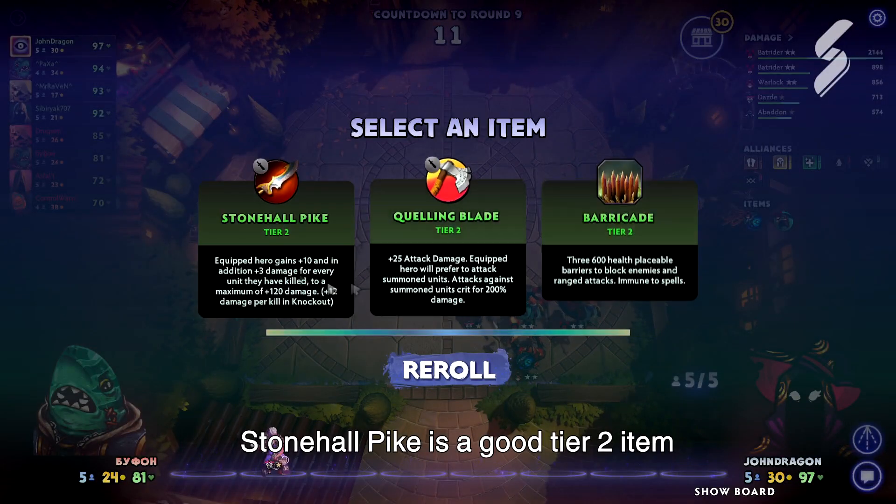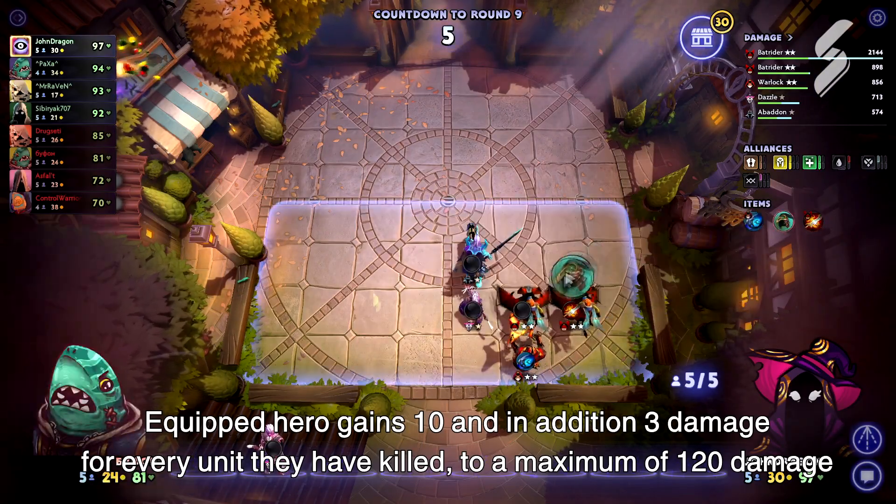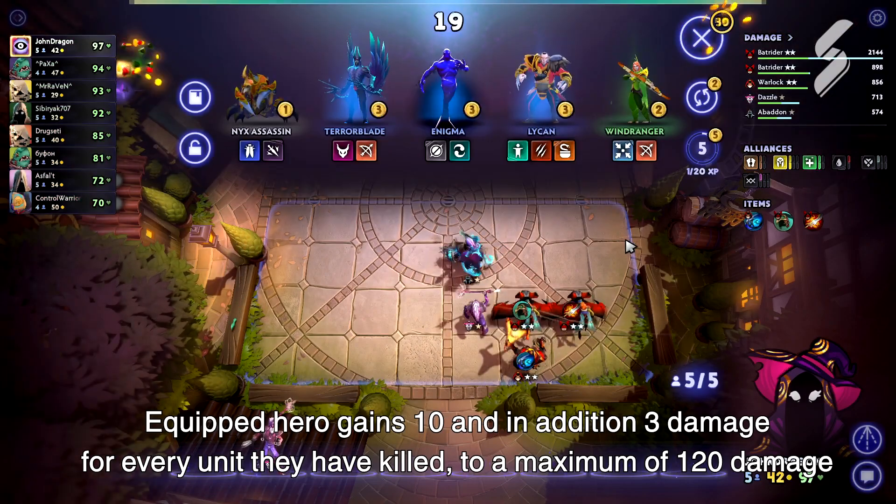Stonehall Pike is a good tier 2 item. Equipped hero gains 10, and an additional 3 damage for every unit they have killed, to a maximum of 120 damage.